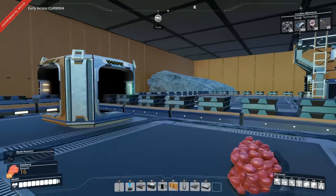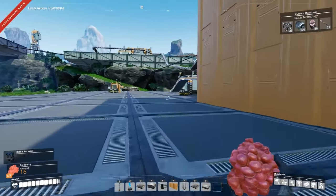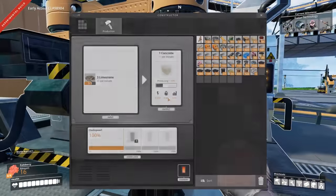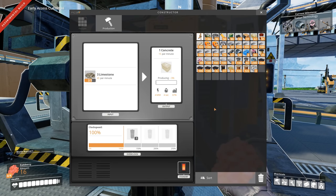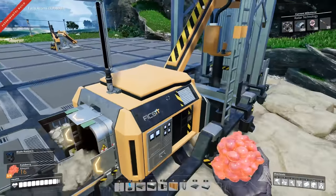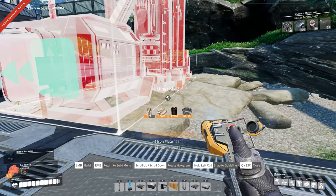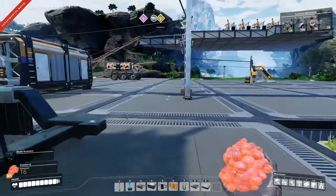Welcome back to Satisfactory. Today we're starting with some upgrades we've been needing for a while. We've got our new copper building started up there, and I think we're going to upgrade this first. It needs to be sped up — it can produce 30 per minute, so we're going to upgrade that. Let's get this upgraded to Miner Mark 2. I need a portable miner for that.